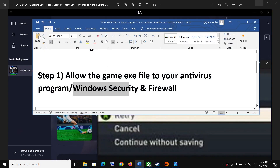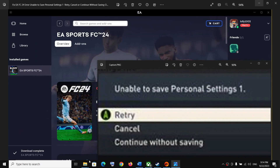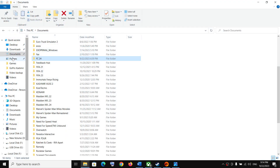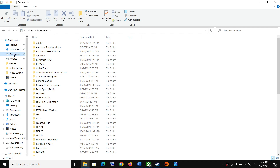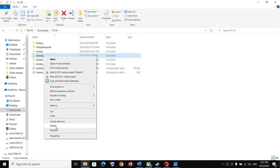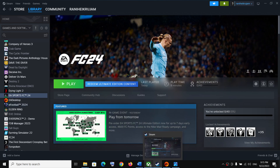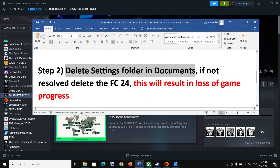If you are still receiving the error message, the next step is to delete the Settings folder in Documents for FC24. Open File Explorer, go to Documents, find the FC24 folder and open it. You will see a Settings folder — right-click and delete it. Note that your saved settings will be lost. Once deleted, launch the game and check.